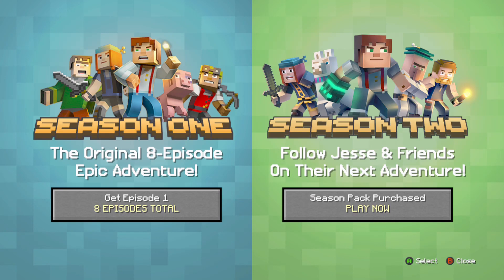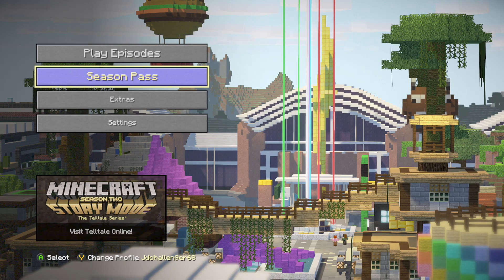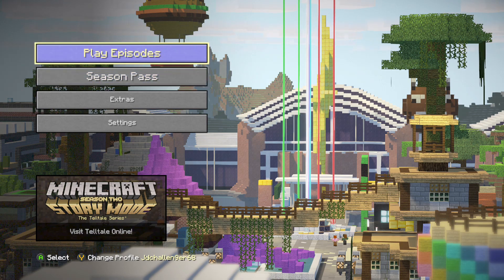So yeah, that's kind of that - just showing you what this is. And yeah, so there you go. That is pretty much it, that's what I've showed you. So yeah, those are the play episodes and season pass. I just wanted to show you what they are and let you know. So play episodes is where all the episodes are - all five that I've done and completed.